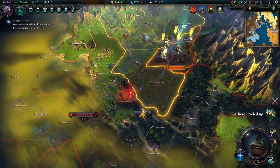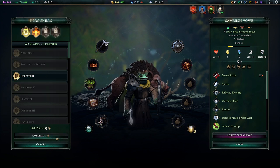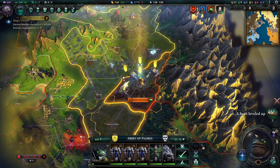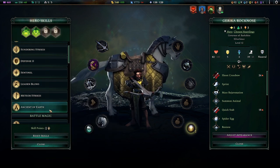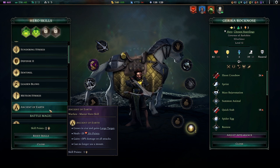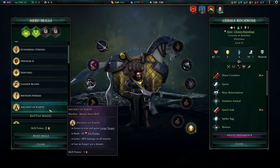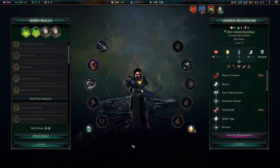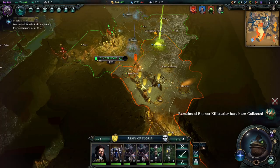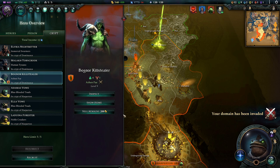A hero leveled up — what can we do with you? Defense. You're a shield boy, you get more defense. Another hero leveled up — you are an archer. Ancient of Earth: grows in size, gets target large, gains 30% something, can no longer use a mount. Let's do it — let's make the hobbit big. A big hobbit. This will be reflected eventually.